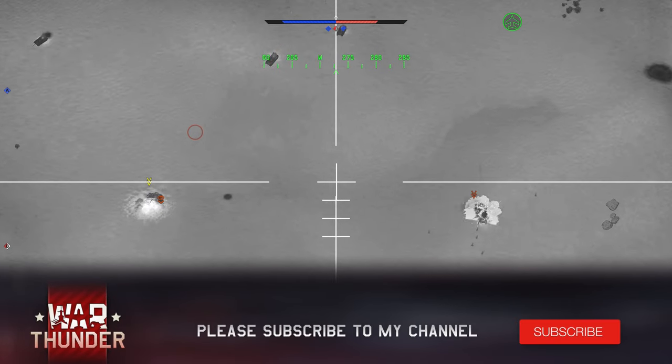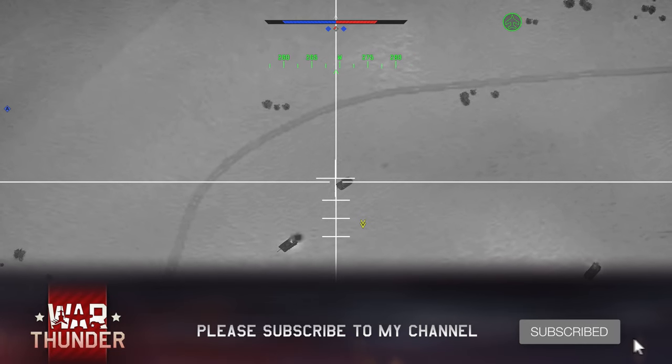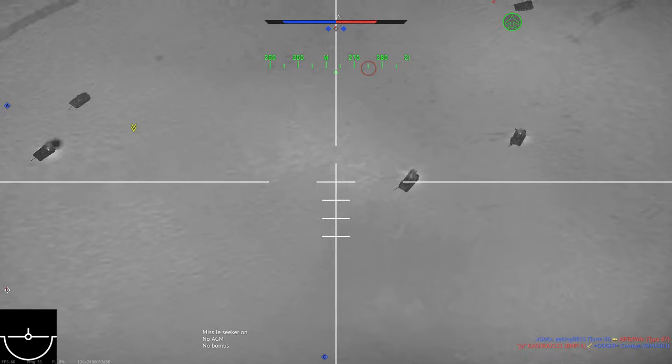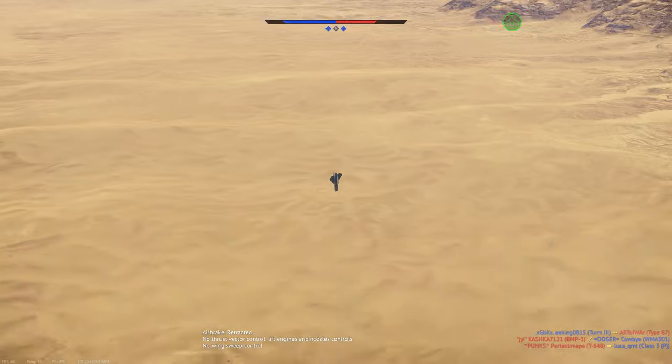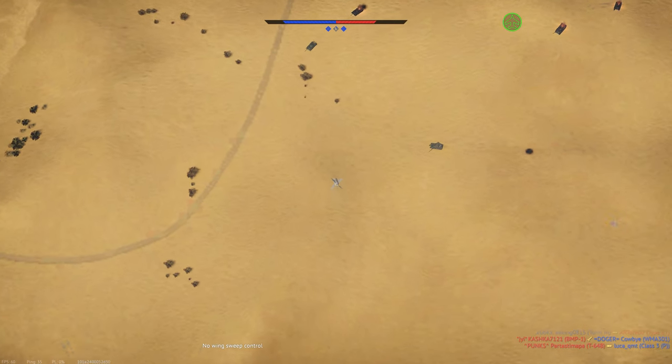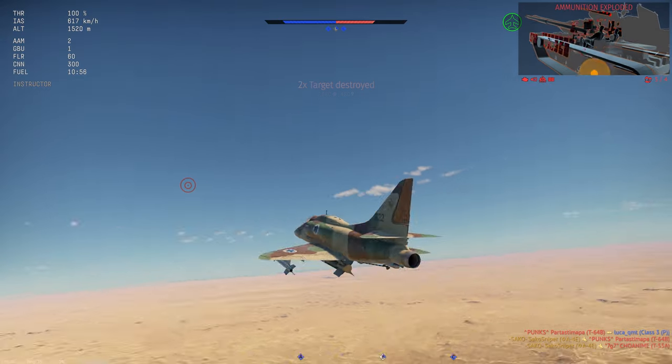This is the current Rank 6 Premium for the Israeli tech tree and is a rather unique vehicle in game. Not only does it have a unique elongated engine cowling which was designed to give some protection to the engine against FOX2 missiles, but this A4E also comes with a unique loadout which, as you'll see in the video, makes it quite potent for ground attack.